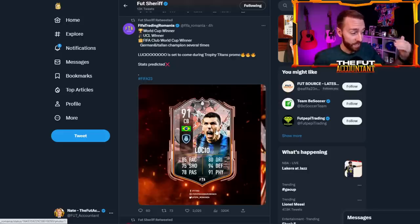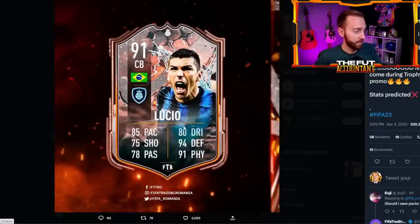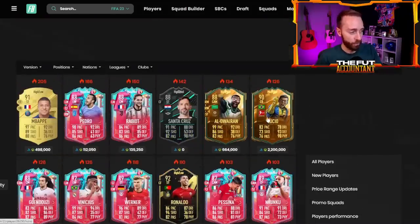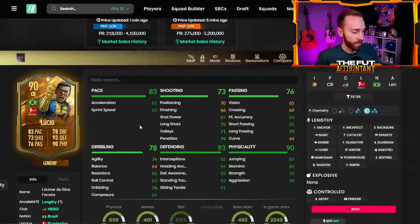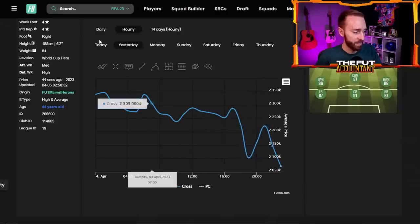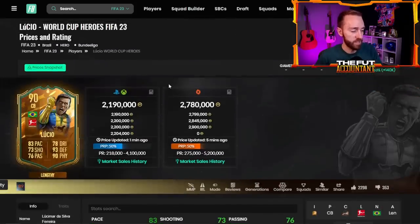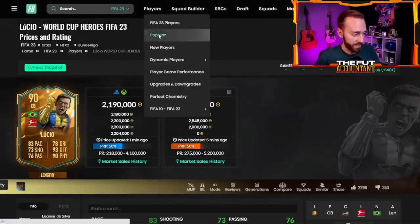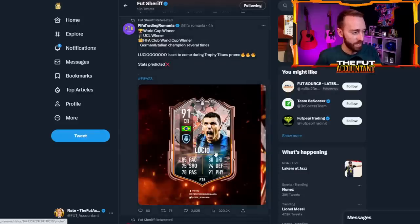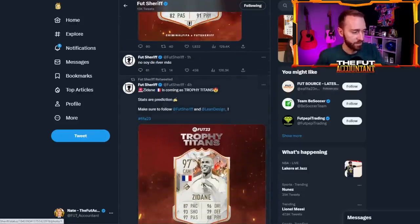Lucio's card is down in price — he was like 2.4, 2.3 million and went all the way down to about 2 million coins before rebounding back up, now at 2.07. With these really rare cards you do see a lot of panic selling and then a bit of a bounce back. I would be very careful owning any of them right now because they are still in panic mode as these leaks are coming out and we're still trying to figure out what this promo looks like. Zidane, Lucio, Essien is coming as a Trophy Titans card as well — probably a plus one over his Prime card, which could be a nice icon.